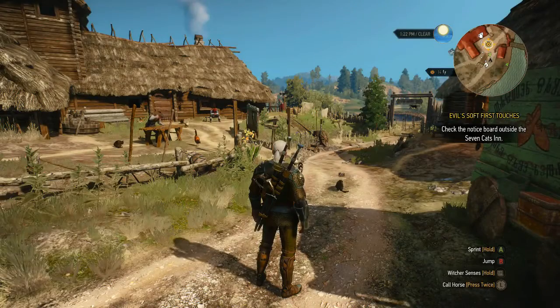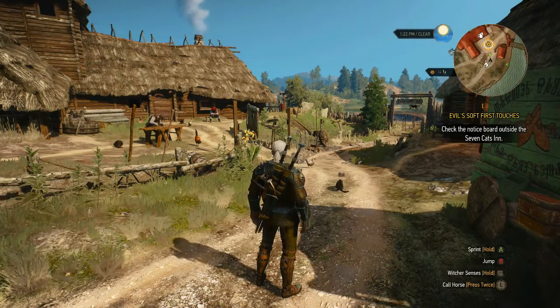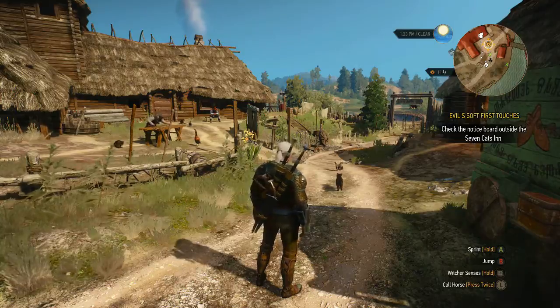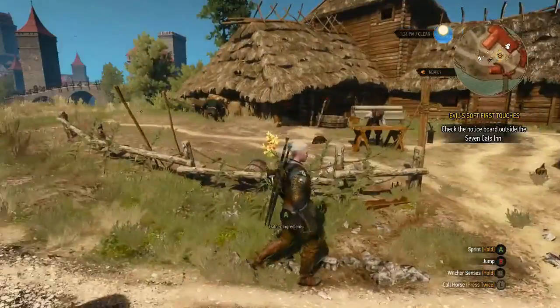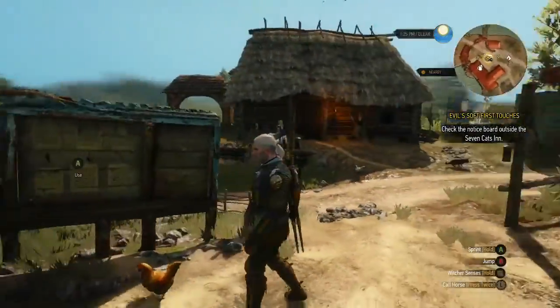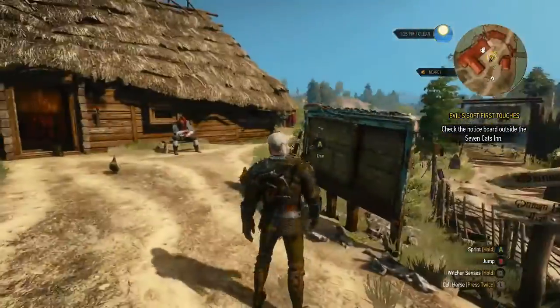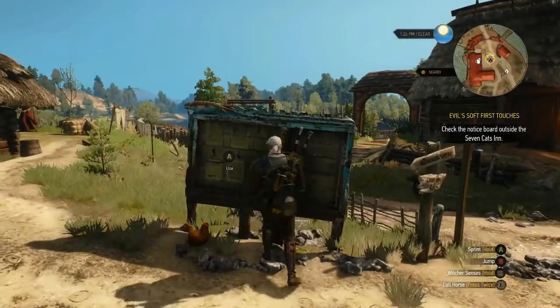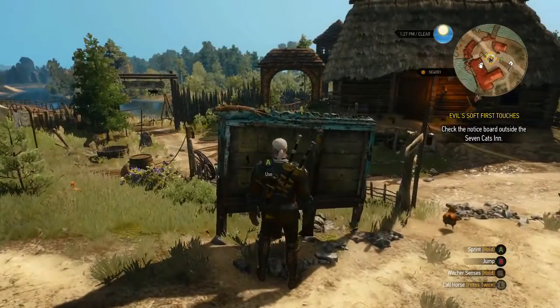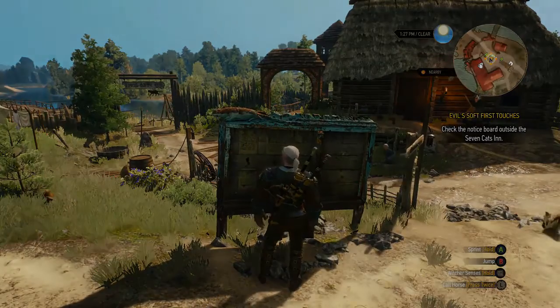Hi guys, this is Stormouse03, and we are going to be doing the Hearts of Stone DLC for The Witcher 3. The first thing to do is apparently to come to the Seven Cats Inn and check the message board. I'm thinking this DLC is going to be really good. I hope so anyway. Let's check it out.